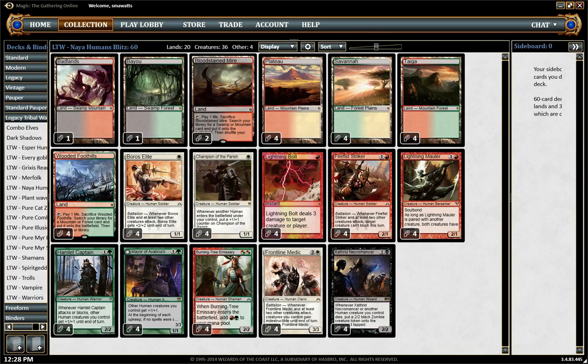My mana base is all fetches and duals, which make a really nice mana base and let me splash black without any real problem for the curve topper Xanthrid Necromancer. Basically we have four of each of the Naya duals, six fetches that find any of our lands, and then a Bayou and a Badlands that can also be found with our duals to give us a couple sources of black.